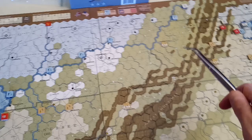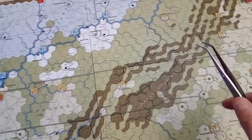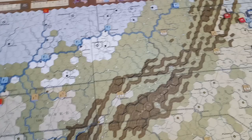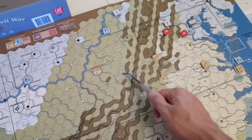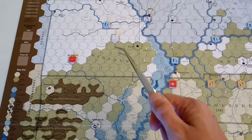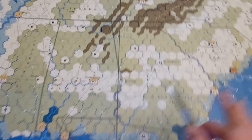There are three border states which can switch sides throughout the game — they're the only states that can switch sides. These are the only ones that you can get to actually join your side by controlling them. We have West Virginia, which is the first border state and starts under Confederate control. Then we have Kentucky, which starts as a neutral state. And then we have Missouri, the third border state, which starts under Union control, although it's already been invaded by the south.